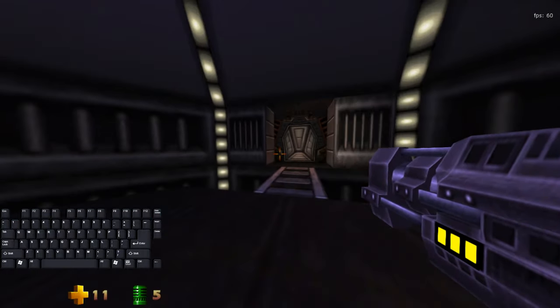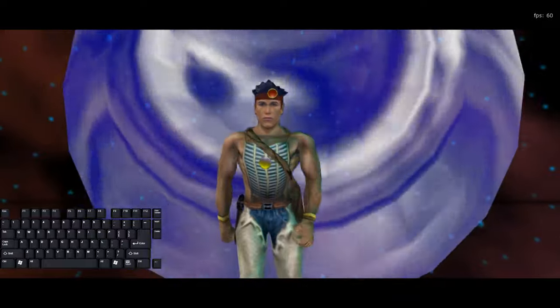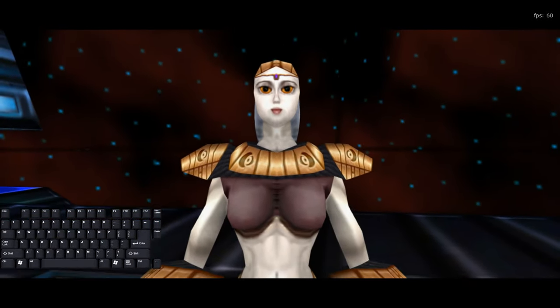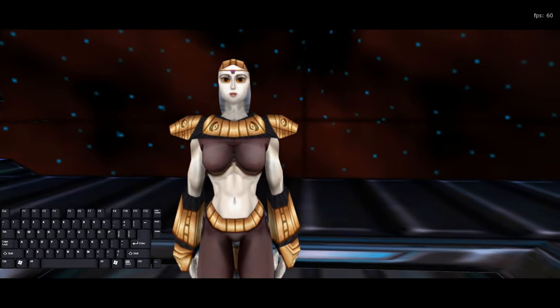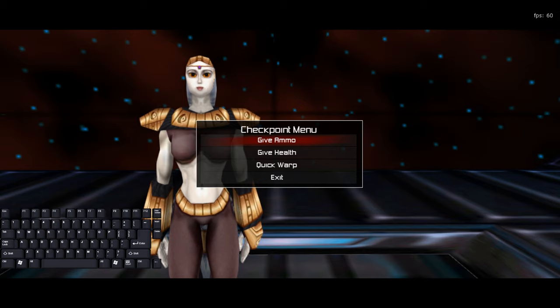Alright, so first off, I'm at the end here at the Sector 1 checkpoint, which marks the end of a lightship. You want to enter here and you want to look at your health. First and foremost, you want to check: do you have more or less than 10 HP?